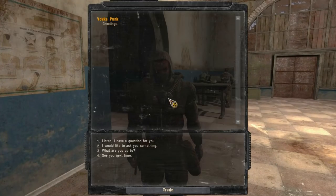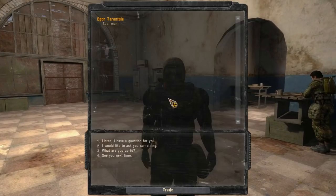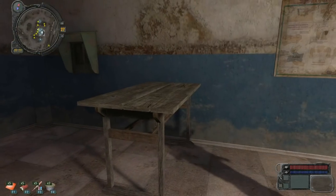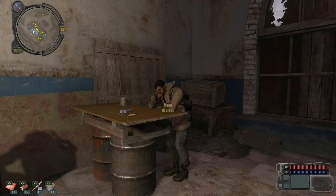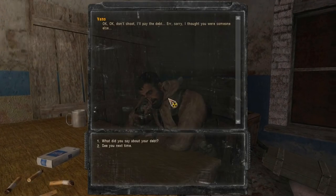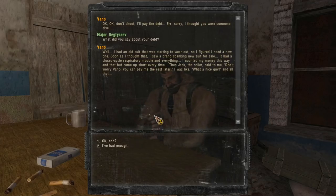Who are you? Vavka Punk. Now who are you? Igor Tarantula. So yeah — if I go, I'll lose money. If I don't go, I'll end up dead. Don't shoot, I'll pay the debt. Sorry, I thought you were someone else. What about this debt? Well, I had an old suit that was starting to wear out — okay. I'll tell you how to kill controllers.